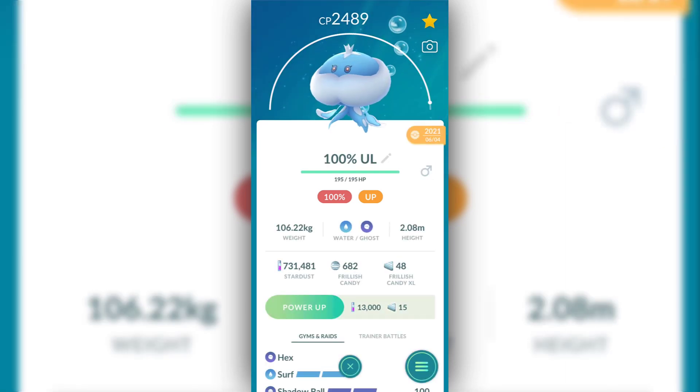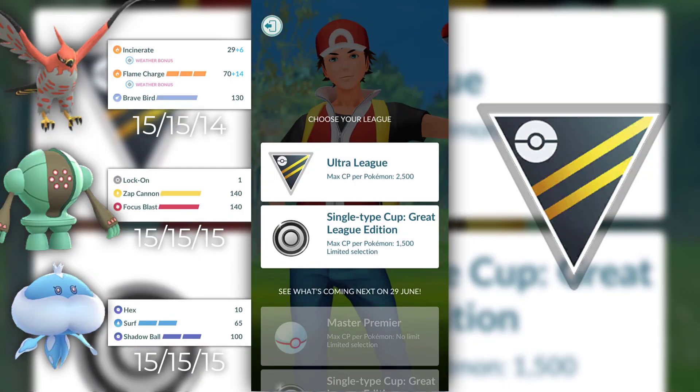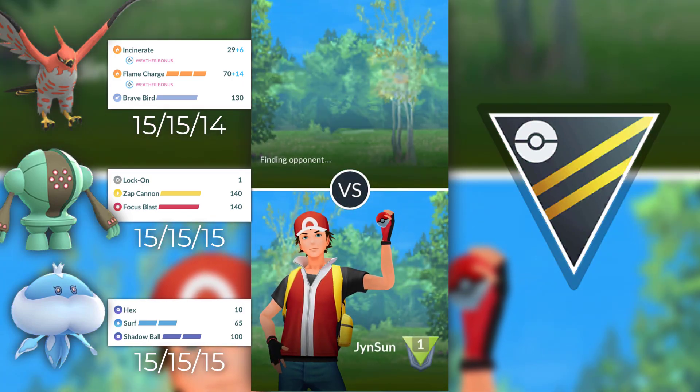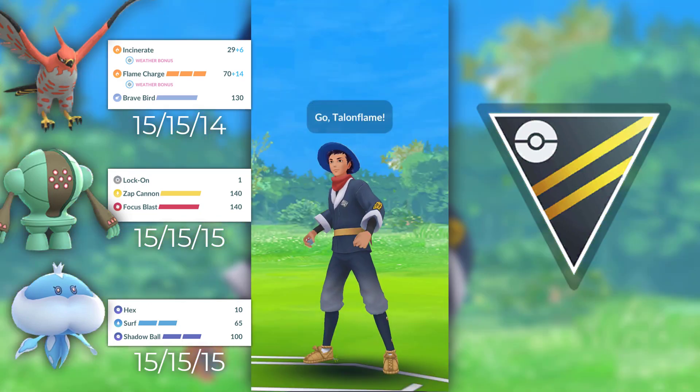Alright, so there it is. I spent so much Stardust in just a couple of minutes — that is absolutely crazy. Let's choose Ultra League and I will be using a 98% Lucky Talonflame, the best one I have for Ultra League, the perfect Registeel and the perfect male Jellicent. Here we go — we found our first opponent.